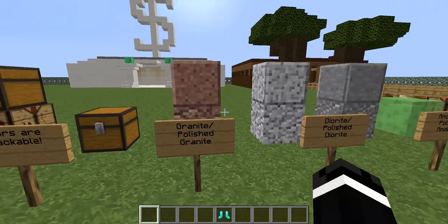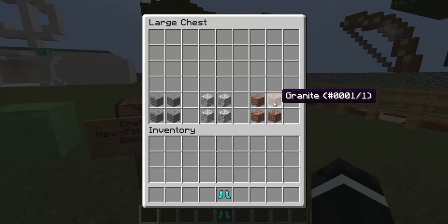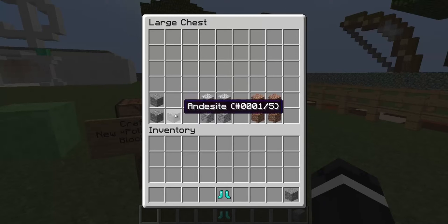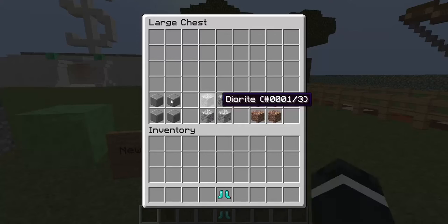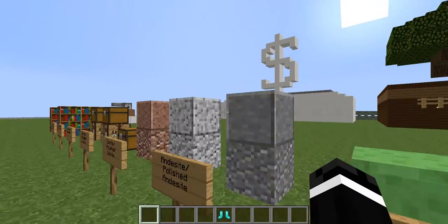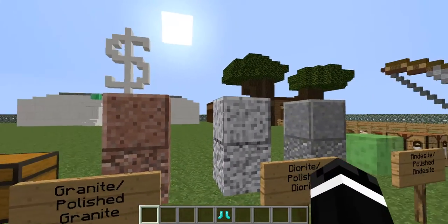There's the regular version and the polished versions. If we go over here, here's how you craft them. You take the regular variants and put them in a 2x2 pattern in the crafting table, and you get the polished variant in a quantity of 4. The only one I think I would ever use is probably the andesite, because it's dark and kind of fits my style and looks pretty sick. The rest of them — I think the texture's just a little bit too pixelated.